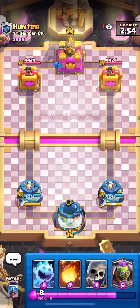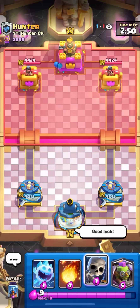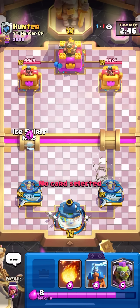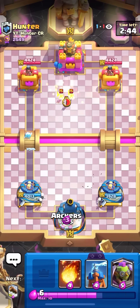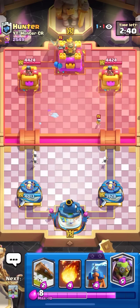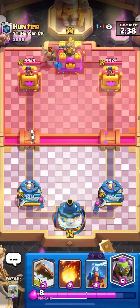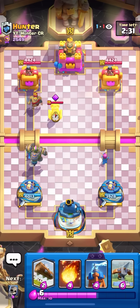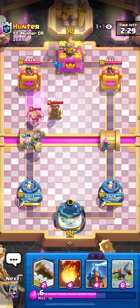In my next match facing a hunter playing ice bow. I think he has the matchup here — number one, goblin machine's five elixir so I can't get back to it whenever I want. If your mini tank is over four elixir and you're facing ice bow, it's already tough from the start. Number two, even though goblin machine is broken, it's not as broken as yesterday. I have to get a lot of rockets on the tower — not just one or two like yesterday.